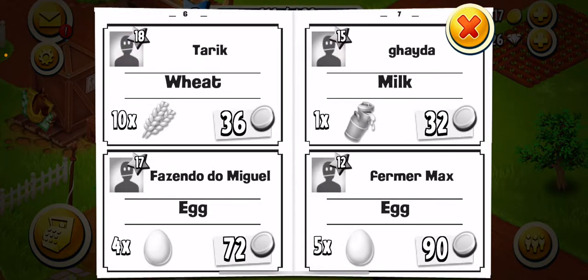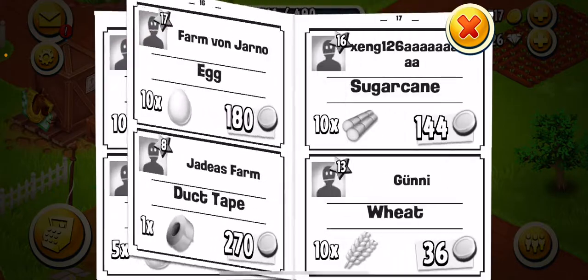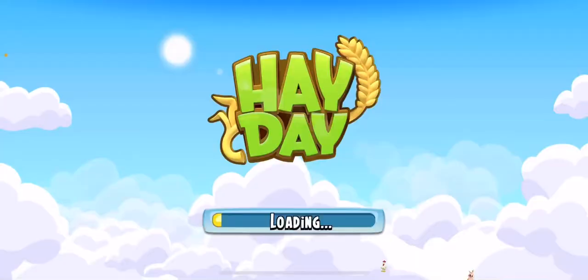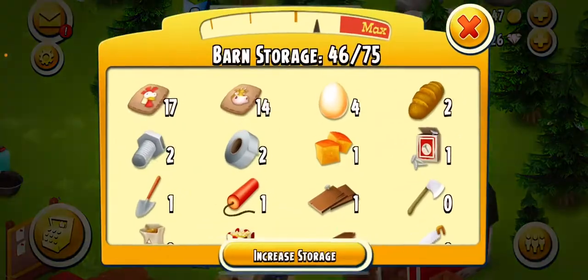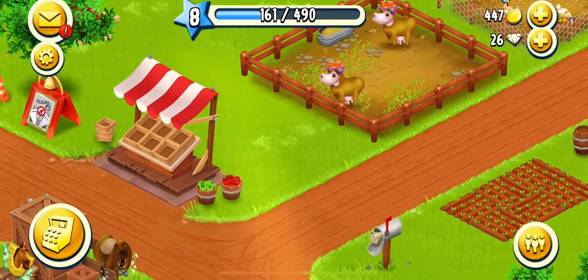I need some milk — let's find somewhere about cheese. Let me see if I can buy this. Boom — do I need it for anything? Never mind, I didn't even need it. Oh well, I guess it increases that thing.